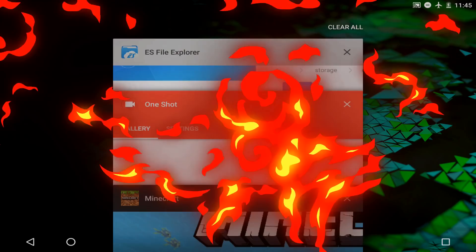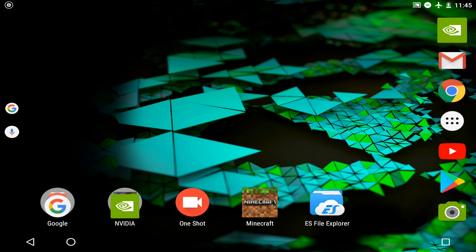Alright guys, what you want to do is deactivate your Minecraft - you don't want that running in the background. And of course what you want to do is download the pack, the .zip file - it will be in the description below. You guys need to have ES File Explorer. If you don't have it, ES File Explorer is literally the most simple to use out of all File Explorers. If you don't have it, head on to the Google Play Store and get it for free.